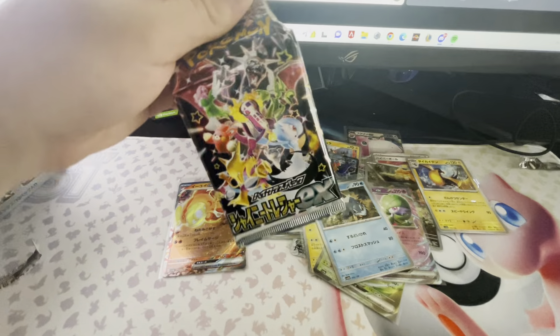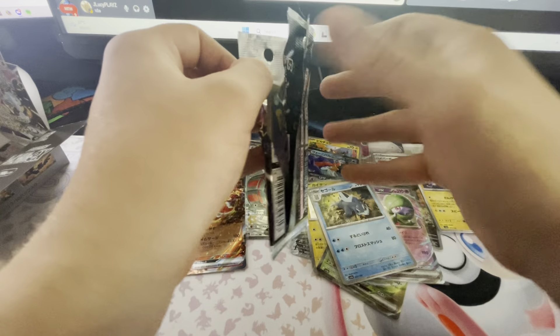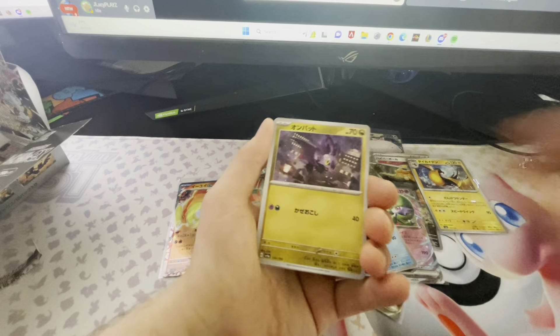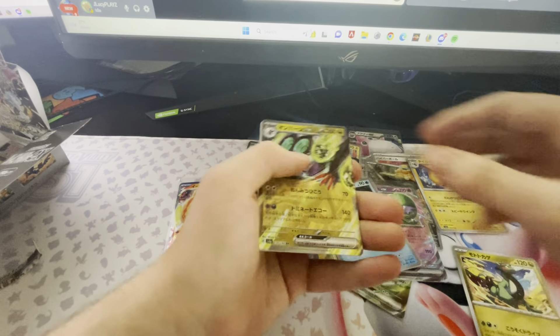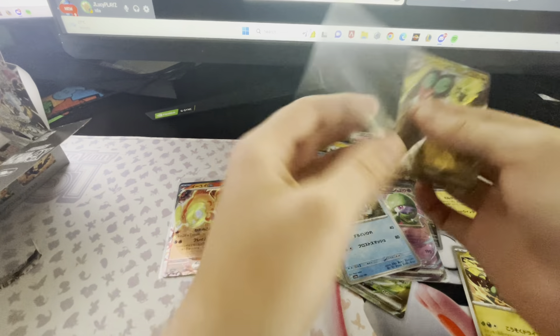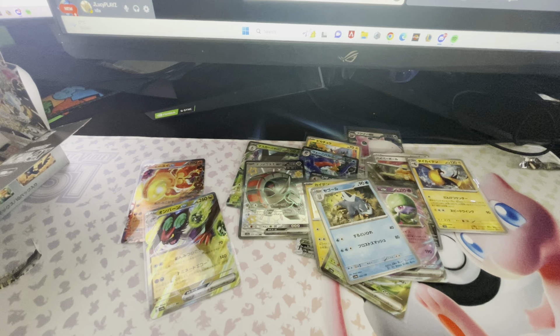Next pack — second to last. We have a Natu, an Oddish, a Noibat, and a Raichu reverse. We have a Sizzlipede and — I've actually forgotten the name — Noivern. Is that it?